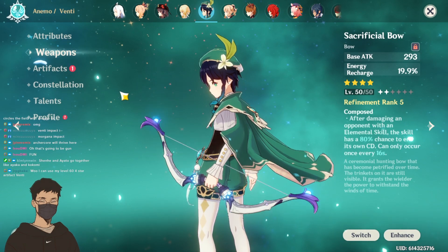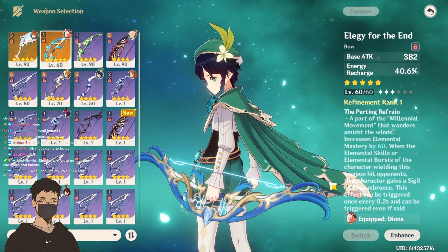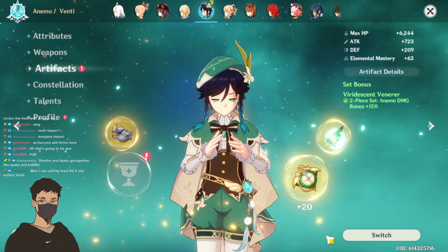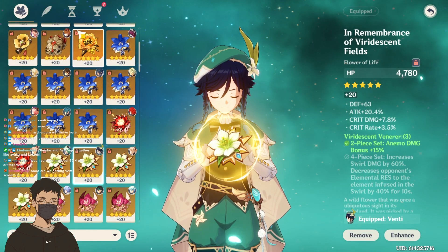I don't even know what my Venti build is. Oh wait — because I put Elegy on Diona for the tournament. I was like, what the hell? Now I have an Elegy too?